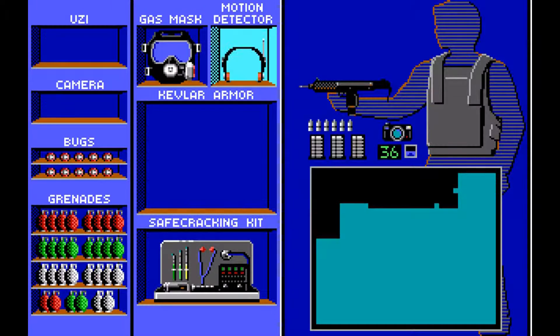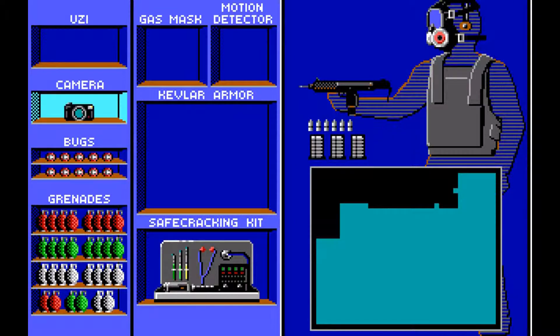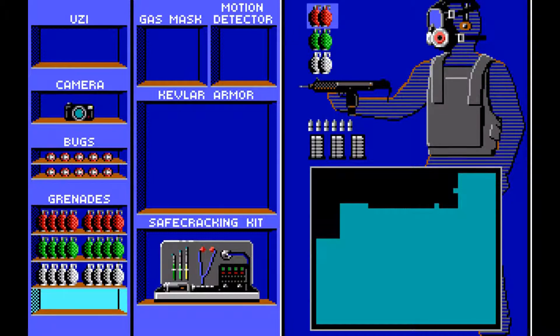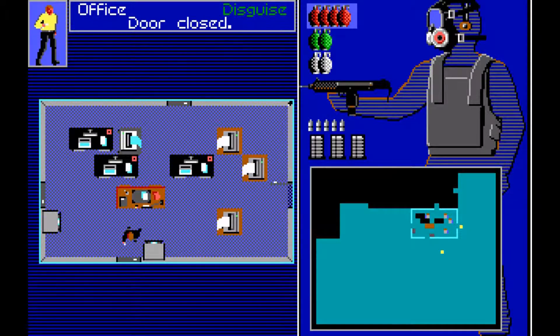Of course, doing it properly means we need to use many items. Let's do a combination of grenades — door number one seems good to me. I didn't suspect someone to be here so soon, but at least we have a good disguise, which is nice.